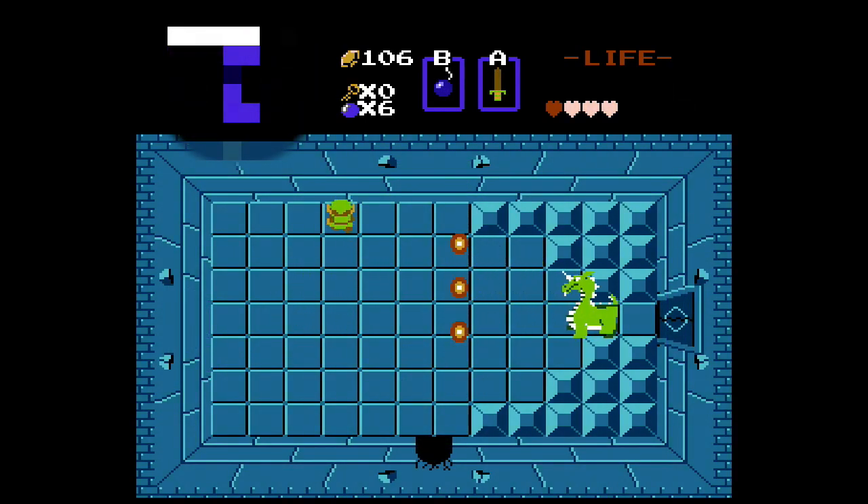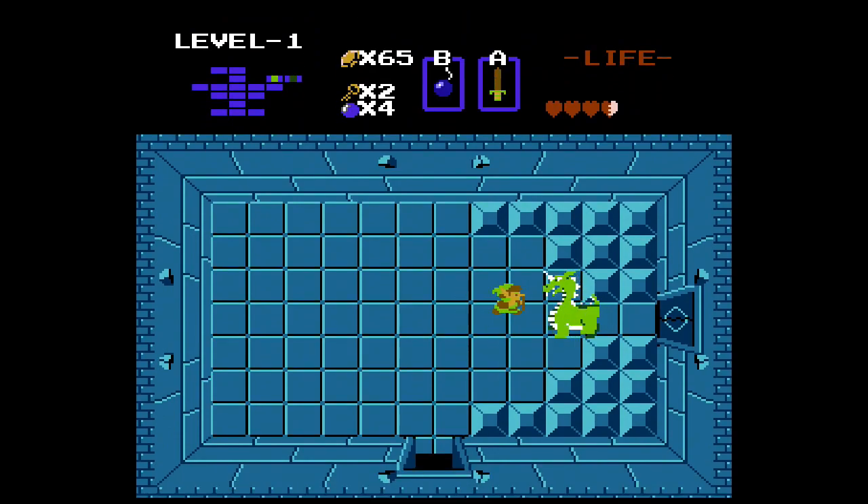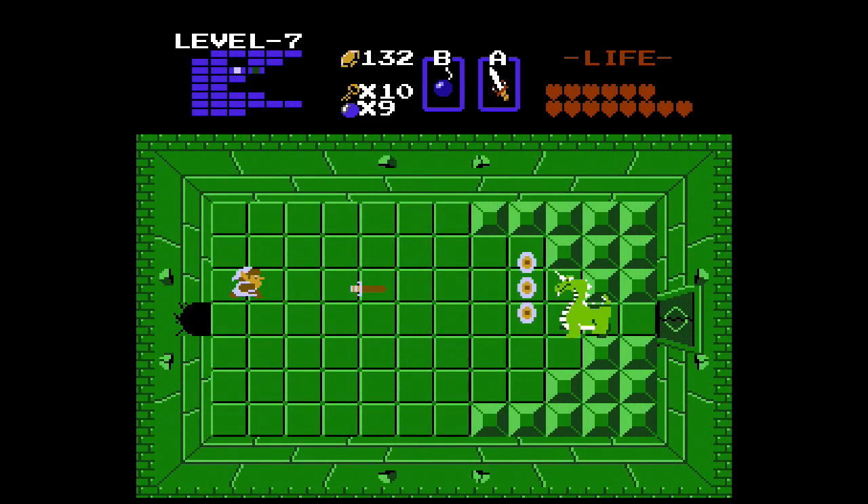Aquamentus stands in front, occasionally spitting three fireballs towards the player, which varies in the distance between them. He generally doesn't take many sword hits and can be killed rather quickly with bombs. He appears as a boss in dungeon 7 as well as dungeon 1 of the second quest, and that's the last time Aquamentus got the chance to protect the Triforce shard.